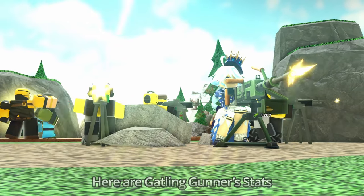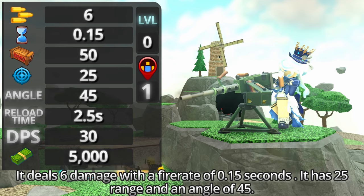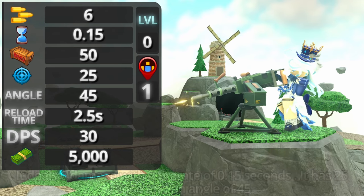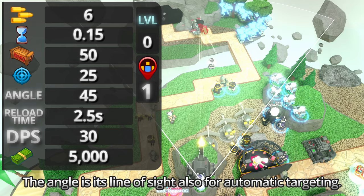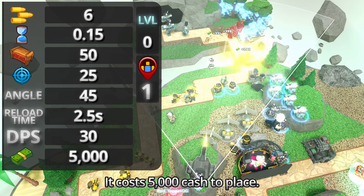Here are Gatling Gunner's stats. At level 0, it deals 6 damage with a fire rate of 0.15 seconds. It has 25 range and an angle of 45. The range is for automatic targeting when you don't use Gatling in first person. The angle is its line of sight, also for automatic targeting. It costs 5,000 cash to place.